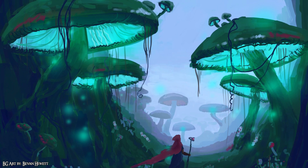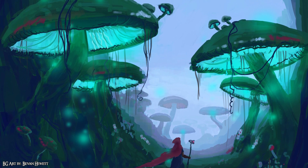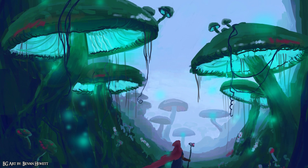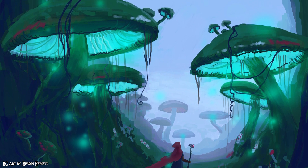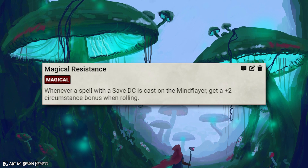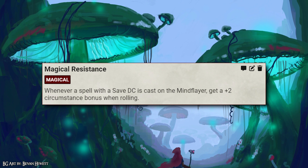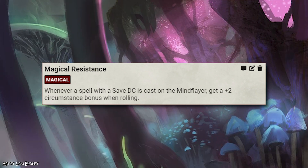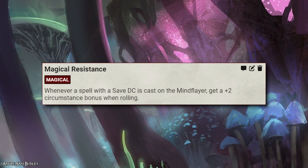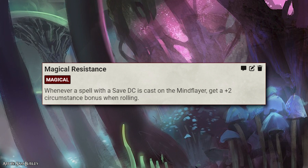Next up is resistances, immunities, and weaknesses. While the 5e variants get magic resistance, which is an advantage on saving throws, in Pathfinder we should tackle this in a different manner — via a plus 2 to all saving throws against spells. This means that non-magical DCs all have a higher chance to be effective, which would feel incredible to stumble upon as a player, as not needing to roll twice on the DC save can hide the ability.